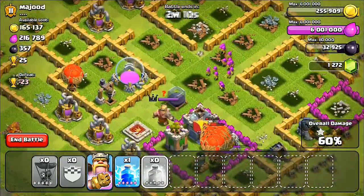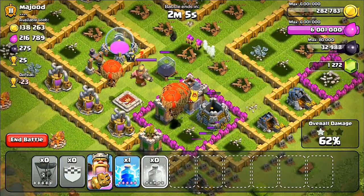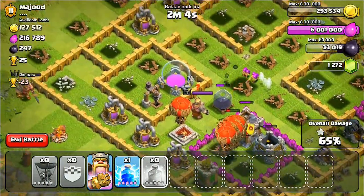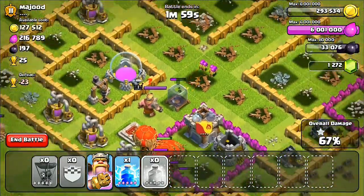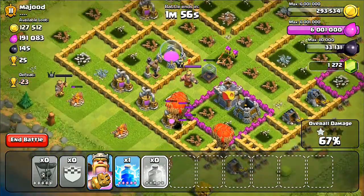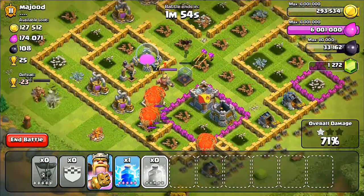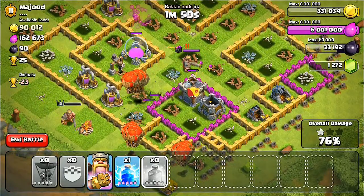In the new update that Barbarian King is just clueless — it can't do anything against balloons and those archers aren't in range. They're like five tiles away and can't do anything. I take his dark elixir.